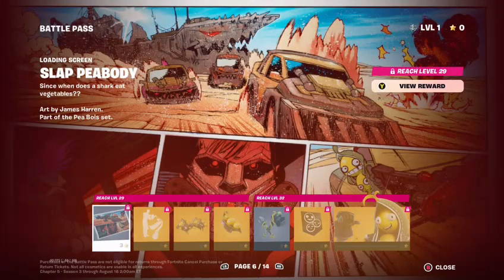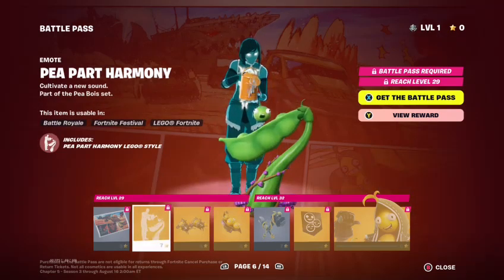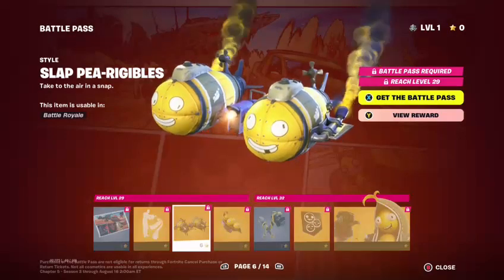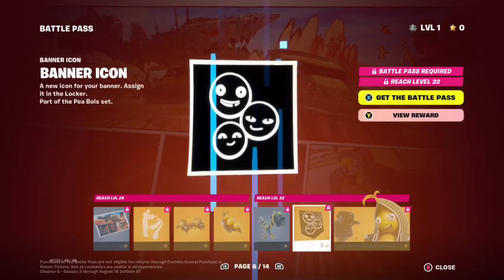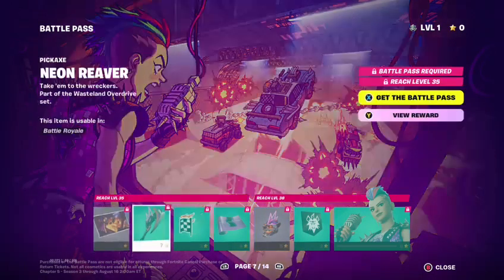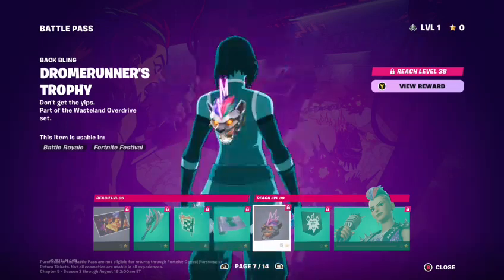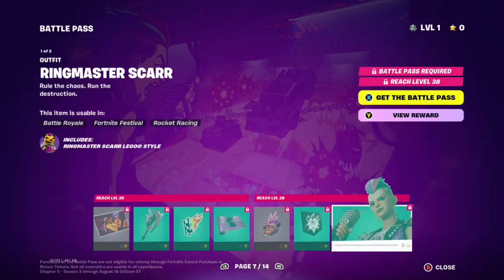Then you got a yellow version, the P-Buddy loading screen, the P-Part Harmony. Slap P-Slappy Dirigible Glider, Slap P-Buddy's, Slap Clang and Bash pickaxes, Banner Icon. Then Ringmaster Scar — loading screen, Neon River pickaxe, End of the Race emoticon, Best Barrel finisher, wrap, Drum Hunters trophy, Back Bling, Banner Icon, Ringmaster Scar.